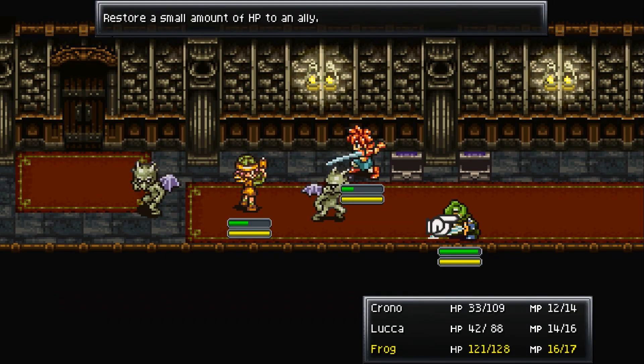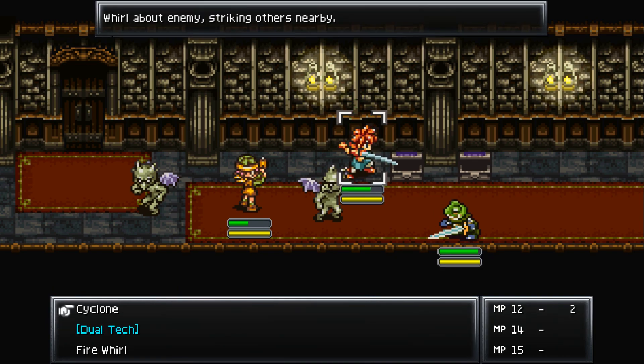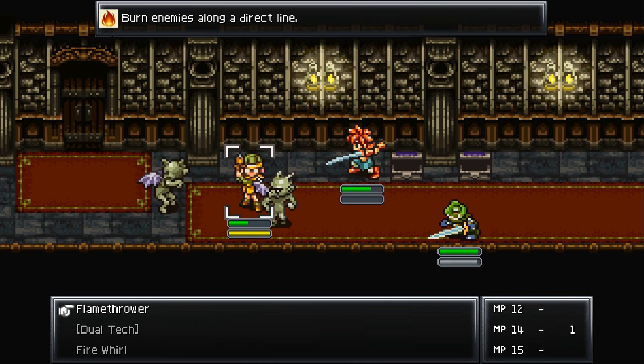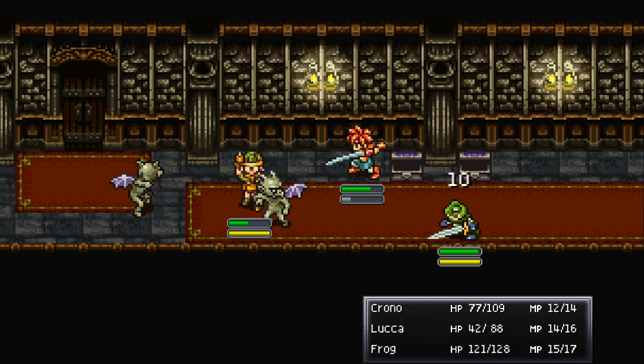Let's do a tech — slurp on Chrono. We got fire whirl. These guys are too far apart for it unfortunately, so we'll go ahead and attack. Flamethrower does it in a direct line, whereas cyclone is like a direct circular area of attack. We'll just keep attacking here.